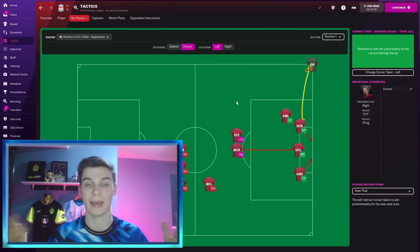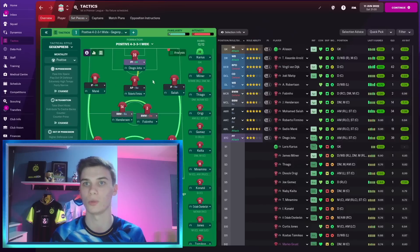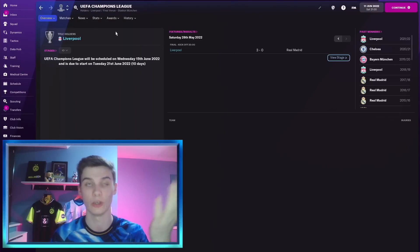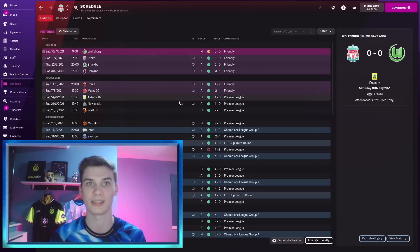You might be thinking we must be using some amazing tactic outside of that, winning loads of corners and making players perform brilliantly — but no. I literally just clicked the preset Gegenpressing and changed it from Balanced to Positive because I prefer that. And this team completely dominated competition-wise: we won the FA Cup, the Carabao Cup, the Premier League, and the Champions League, winning that 2-3-0.